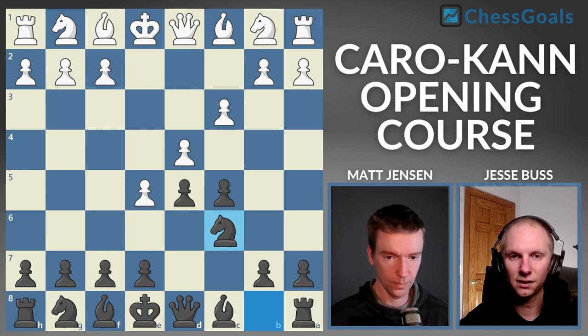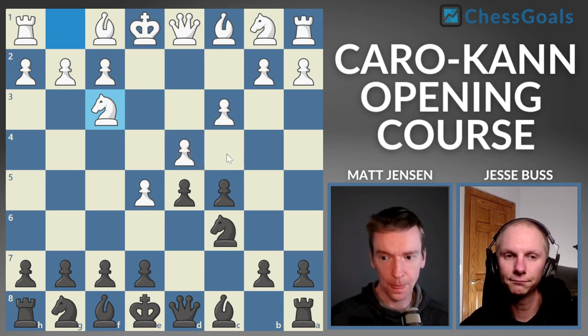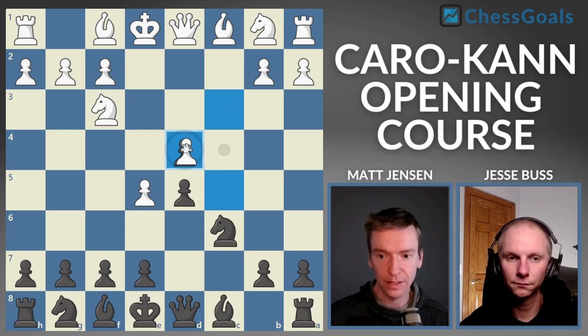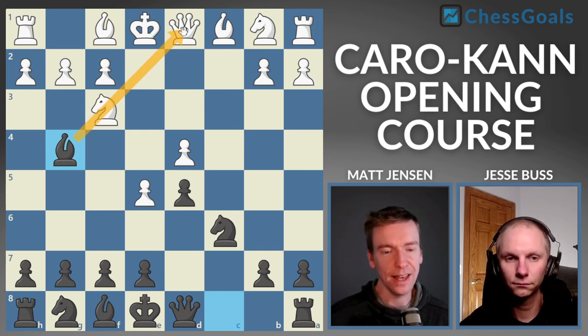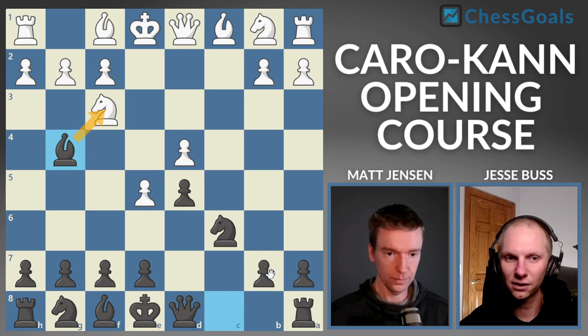After knight C6, most players will play the natural-looking move knight to F3, bringing another defender to the pawn on D4. At this point we want to capture C×D4. After C×D4 back by white, we play bishop to G4. You can already start to see this pressure we're applying — the bishop pins the knight on F3, which was a defender of the pawn on D4. So we have one attacker, two defenders, but we have this pin. We're looking to bring more attackers onto the D4 pawn very quickly.